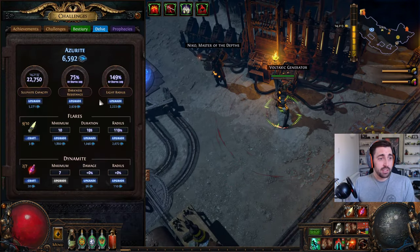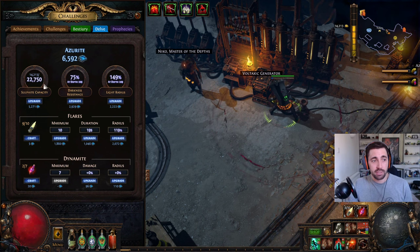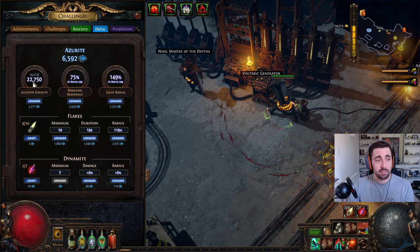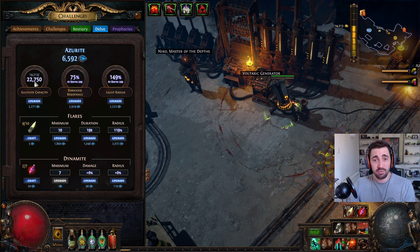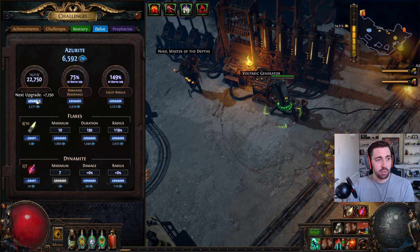When you first lock into this you have zero percent in your upgrades and you'll only be able to hold a small amount of sulfite. The first time you meet Nico you'll get 50 sulfite each time you speak to him. Once you start meeting him as a red quest mission in your atlas you're going to get something like two-and-a-half thousand at a time — even more if you use scarabs.